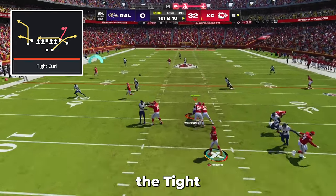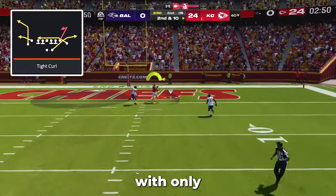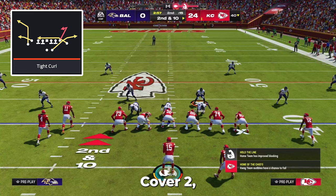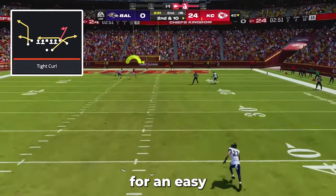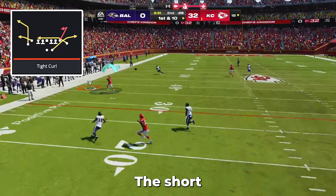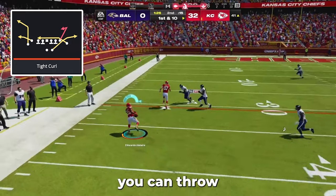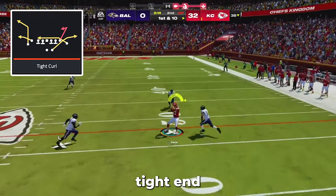The next best play in the tight doubles formation is tight curl, which effectively beats every coverage in the game with only one adjustment. To set tight curl up, all you need to do is put the middle receiver on a streak and also make sure the tight end is aligned on the short side of the field. Versus cover 2, you can simply split the two safeties and throw the streak right between them for an easy one-play touchdown. Versus cover 4, cover 3, and man coverage, the short corner route will be wide open. If neither of these routes are open, you can throw any of the three check down options including the table route, drag, or backside tight end curl.